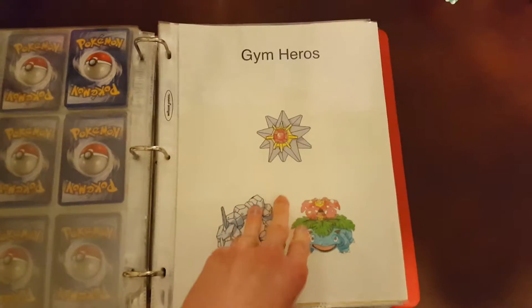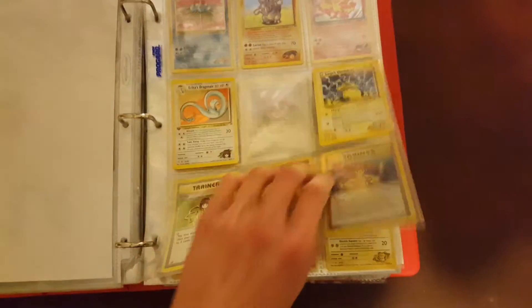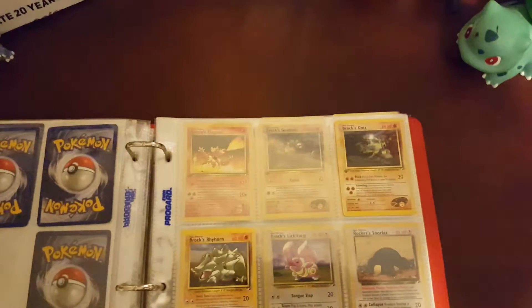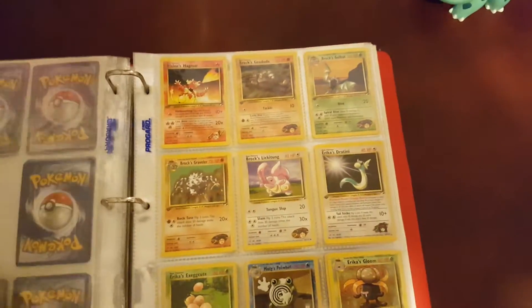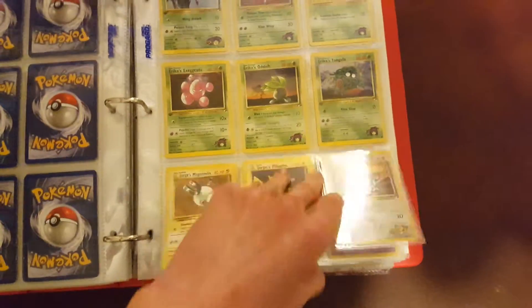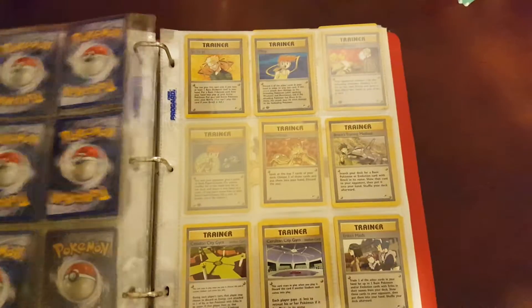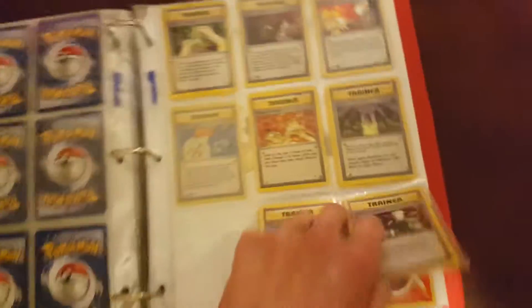And then we get to Gym Heroes. Brock's Rhydon, Surge's Electabuzz, Rocket's Moltres — pretty cool — Rocket's Hitmonchan. And then we have some of the Gym Leaders. Rocket's Snorlax. Commons and uncommons. That Vulpix is cute up there. Full page blank — that's weird, must be missing nine of them. Trainers, non-holo Gym Leaders. Secret Mission — I always thought that was a cool card.